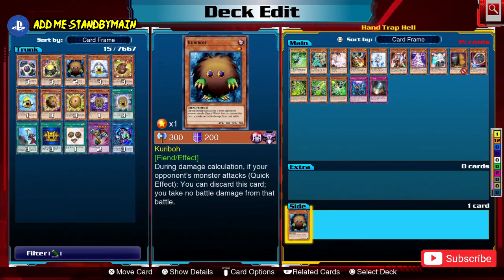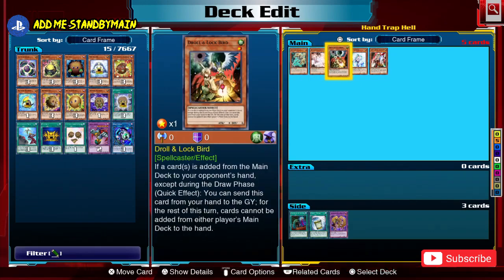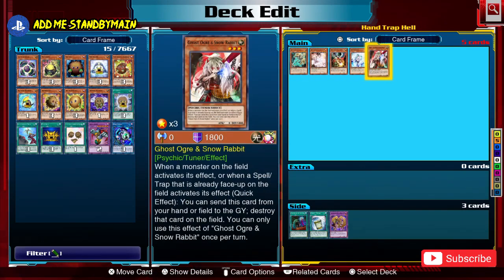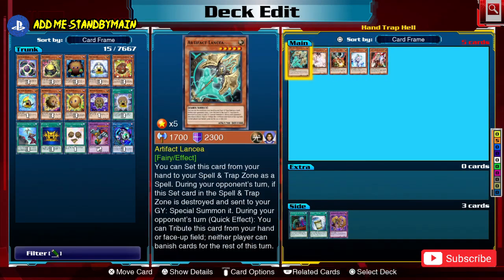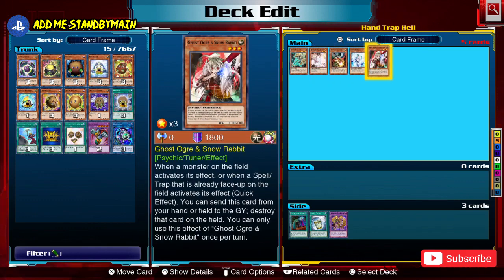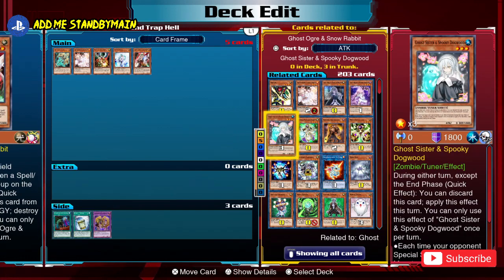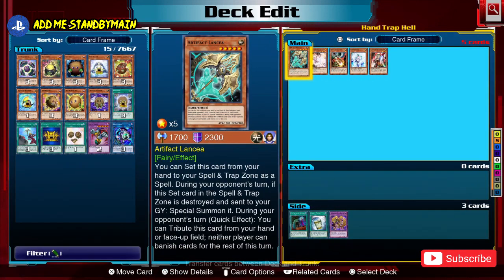The first group of cards we're going to talk about are hand traps in the form of monsters that activate from your hand by discarding themselves to the graveyard. The main best ones are Artifact Lancea, Ash Blossom and Joyous Spring, Droll & Lock Bird, Effect Veiler, and Ghost Ogre & Snow Rabbit. There are other hand traps too, particularly the ghost sisters like Ghost Bell and Ghost Reaper.